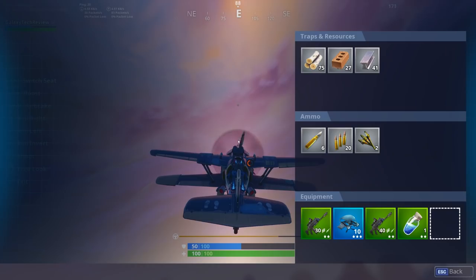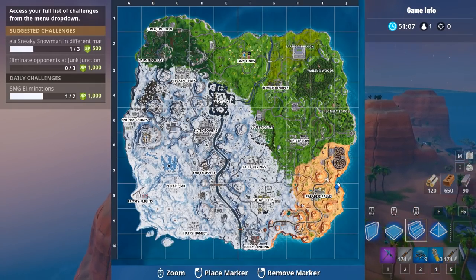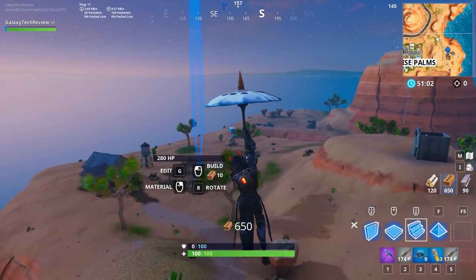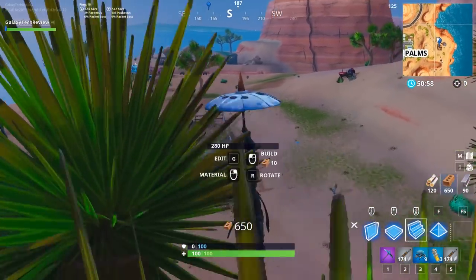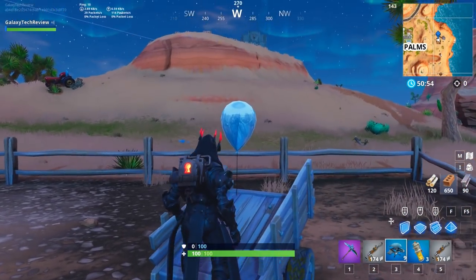Moving on to balloon number nine — I had to go back and re-record this one because I forgot to. It's at Paradise Palms in J8 by this little farmhouse, and it's going to be right in the middle of the field there on the little cart. And as you can see, there it is. This will get you balloon number nine.